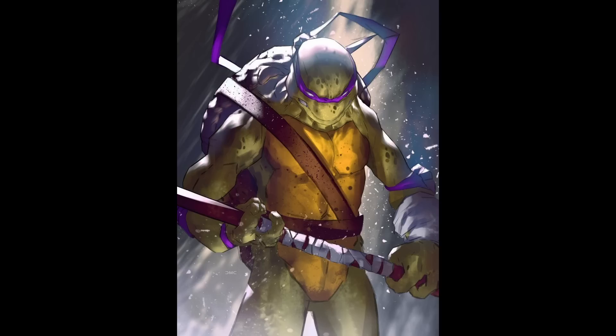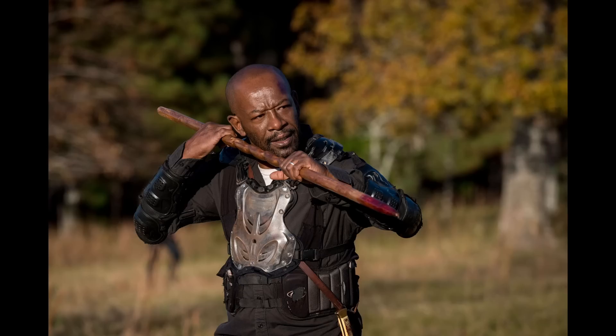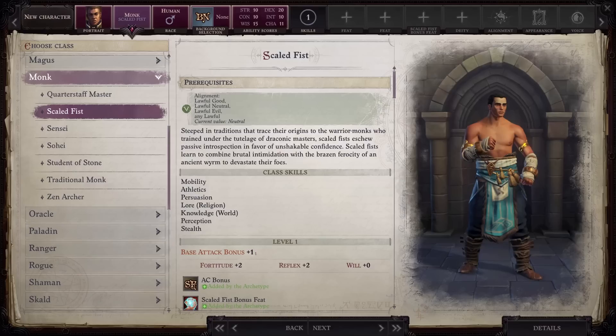Obviously, Donatello from the Teenage Mutant Ninja Turtles immediately comes to mind, but I think the storyline also lends itself well to a playthrough as Morgan from The Walking Dead, a man of peace who is slowly pulled into a life of violence by the zombie invasion that surrounds him.